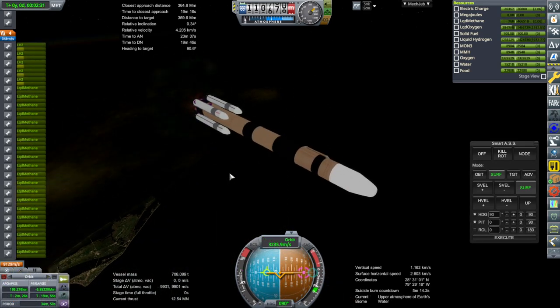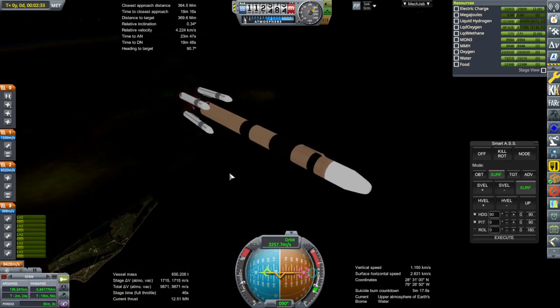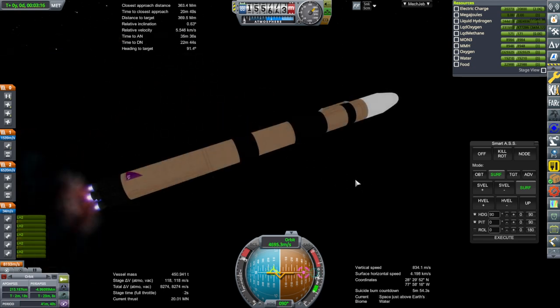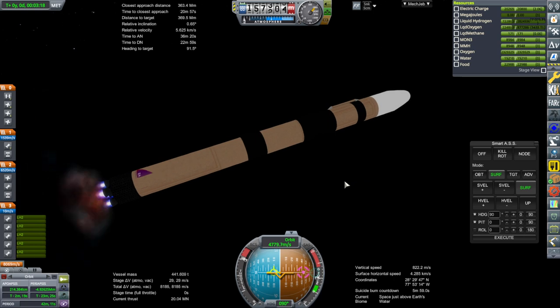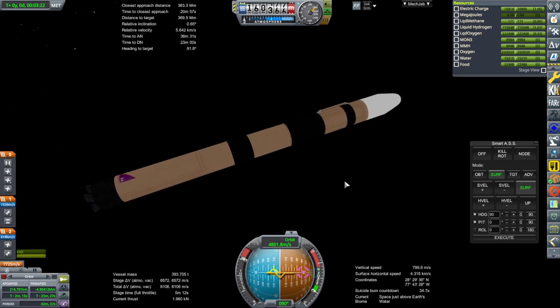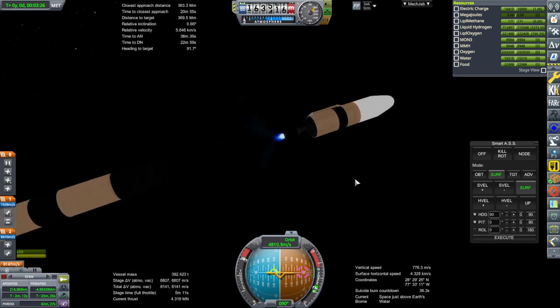Here go the boosters at the end of their burn. Nothing is reusable on this — it is just meant to loft heavy payloads to low-Earth orbit and it's pretty efficient for that. Eventually I would like to design some reusability into it, but right now that is not the case.